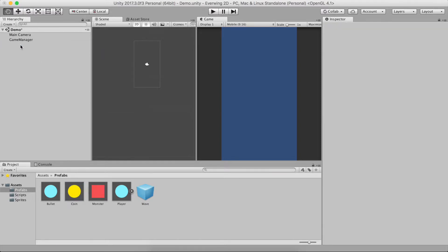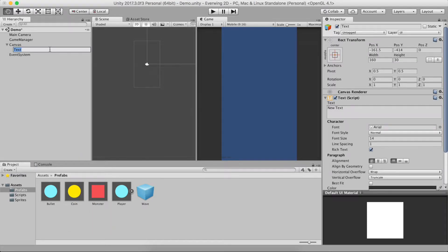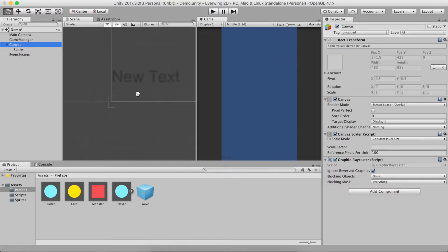Now we need a way to display the score on screen. I'll right-click in the hierarchy and create a new UI Text, calling it 'score'. This may look a little confusing because it created a Canvas — that's normal. To do any UI on top of your game you need a Canvas, so you can add images, text, etc. The canvas looks weird in scene because it's gigantic, but it scales to your screen.